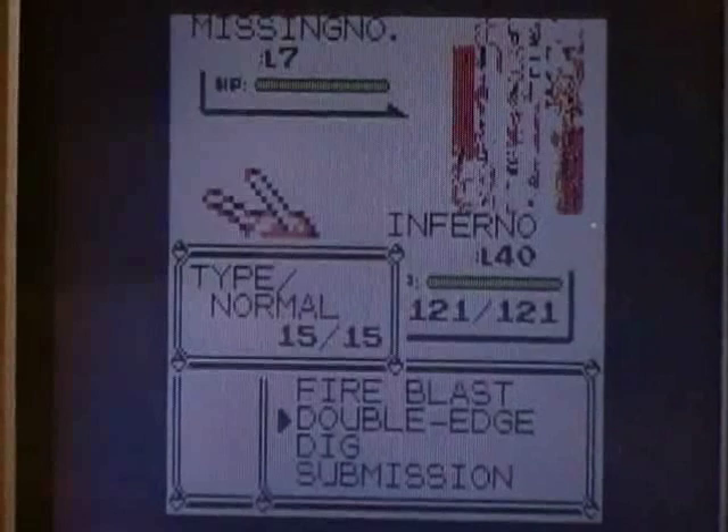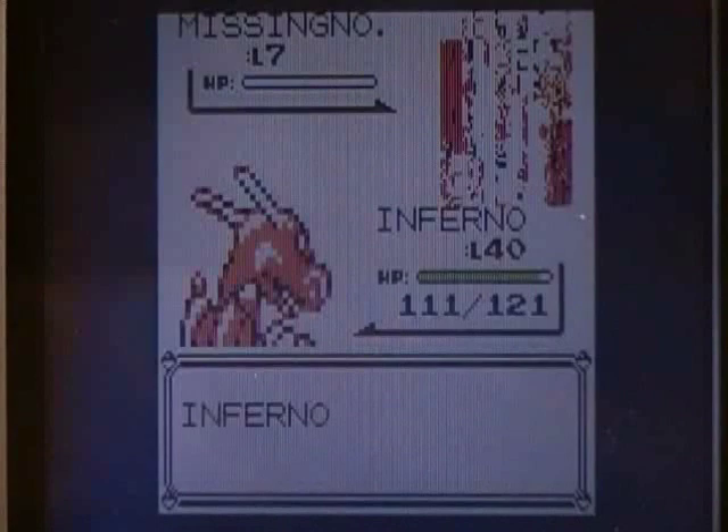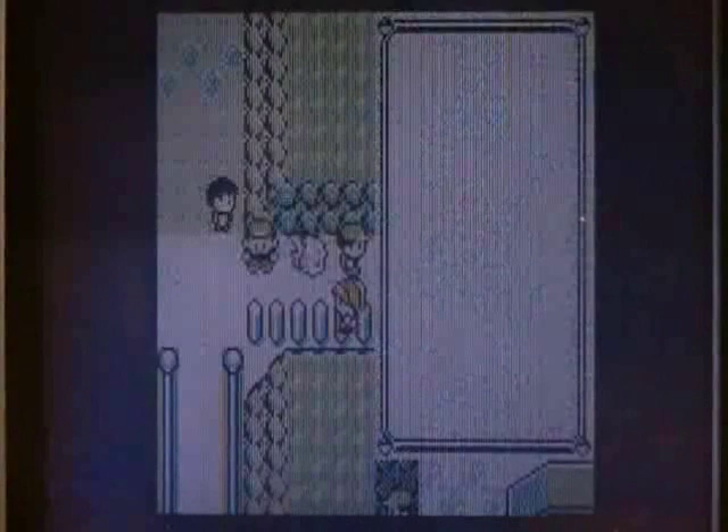Wait a bit more and you will engage in the fight with MissingNo if you did it correctly. Do not catch it — kill it. It will screw up your game if you catch it. You'll also see random NPCs walking in places they shouldn't be.